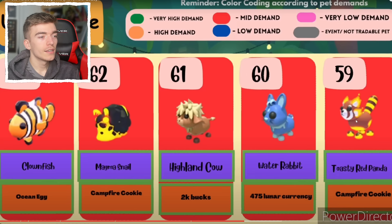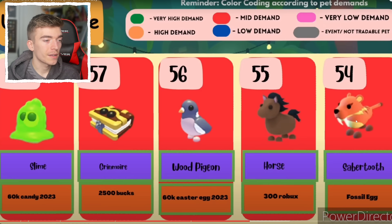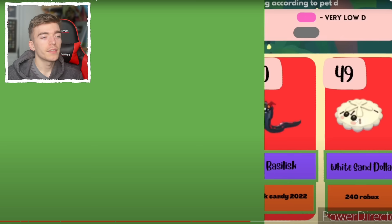The red panda — it's toasty, although it is the most hated pet. The slime — very cool pet. The grimoire, 2,500 bucks — very expensive pet to try and pick up. The wood pigeon — I feel like that might be another pet I don't have to complete my journal.